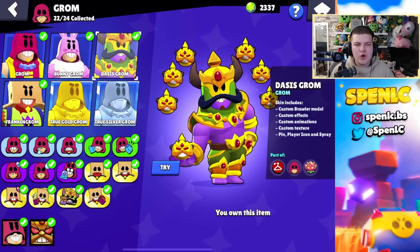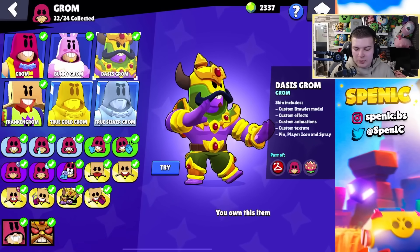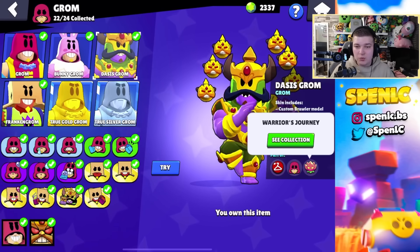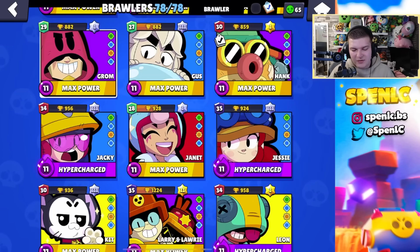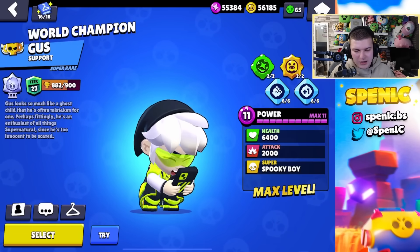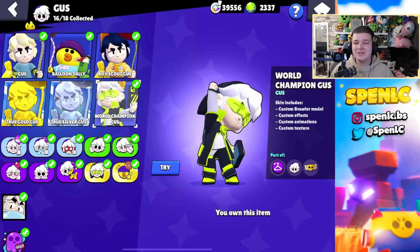Moving on to Grom — he's got some pretty cool skins. I think Bunny Grom is really good value for your bling, but you can't go wrong with the Warrior's Journey Grom skin. I think it really cooks — that whole Warrior's Journey series is so underrated. I guess it's because they're mythic skins and you have to buy them with gems, but very underrated.